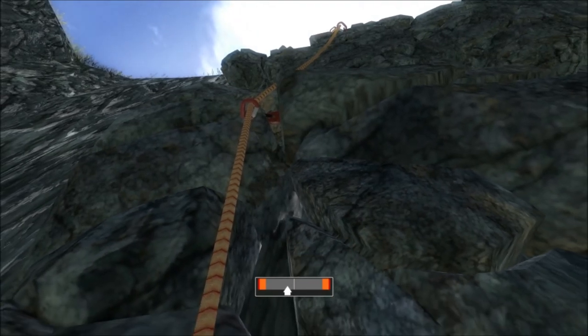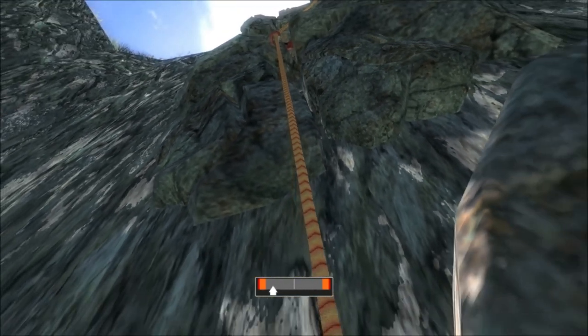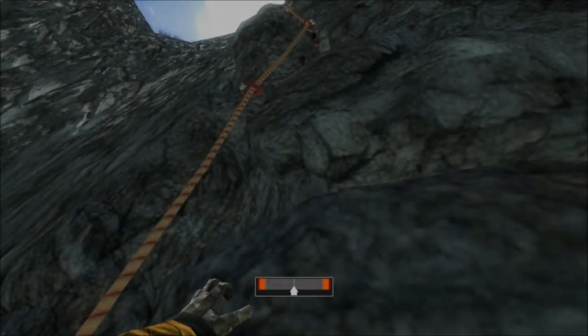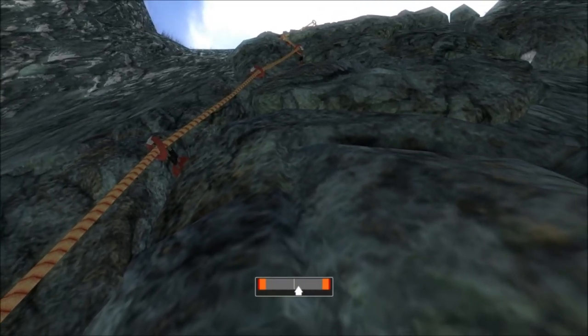Just climbing back down again now. The climbing gear stays on the map forever unless moved. If you remove it, 25% is consumed when you disassemble it from the wall.